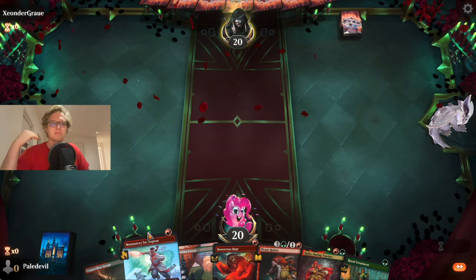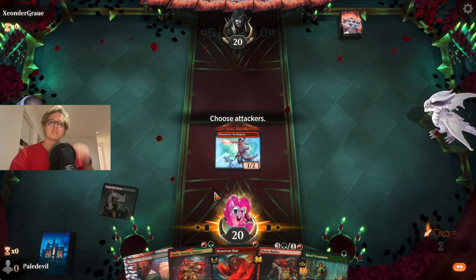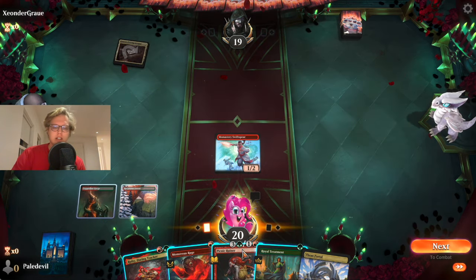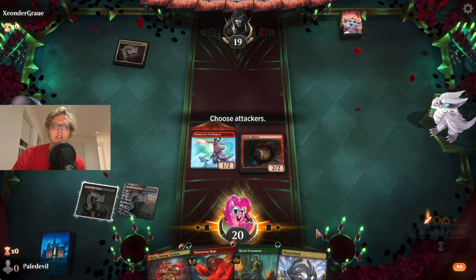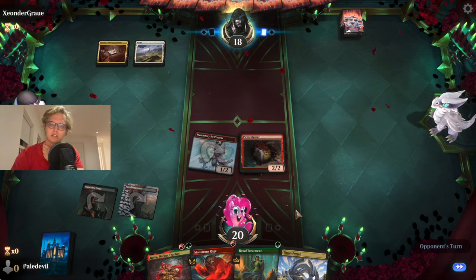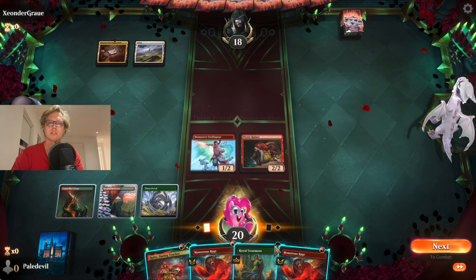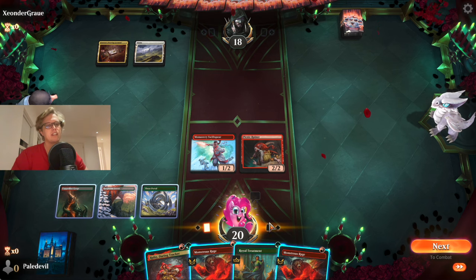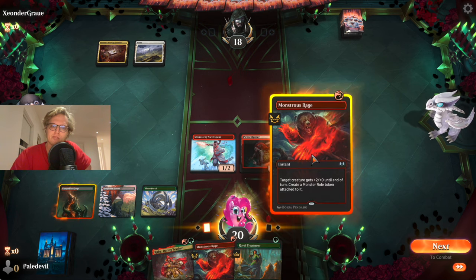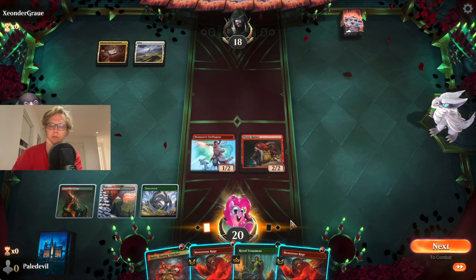We get to go first, it's not too bad. Let's get the Swift Spear out and attack — poke him in the face. Love to do that. It's Domain — we have to kill him fast; we cannot deal with a stupid Archangel of Wrath. Picnic Ruiner out, attack — we could have a pretty explosive turn next turn. He's holding two mana for the Ley Line, I think. So we could maybe just Rage Rage and Royal Treatment and kill him. I think we just go balls to the walls against this guy.